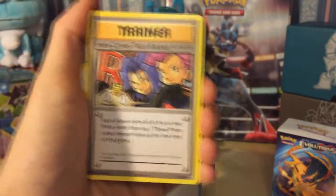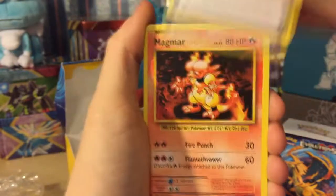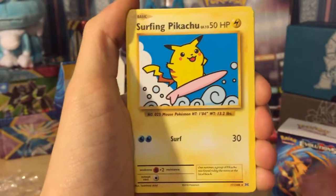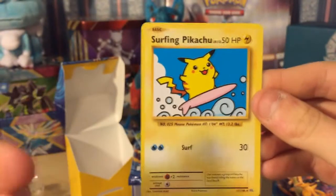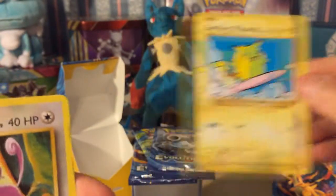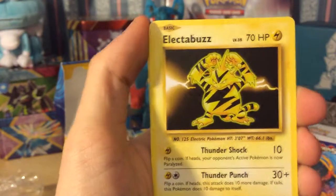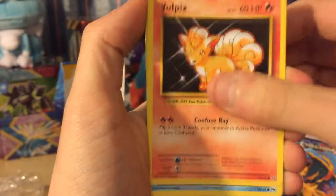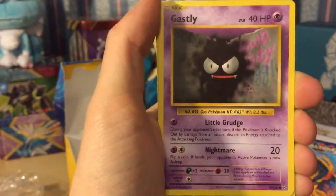Okay, we got a 'Here Comes Team Rocket' supporter card, a surfing Pikachu - that's a secret rare, I believe. Let's have a look - yes, a secret rare surfing Pikachu. Little happy Pikachu there.